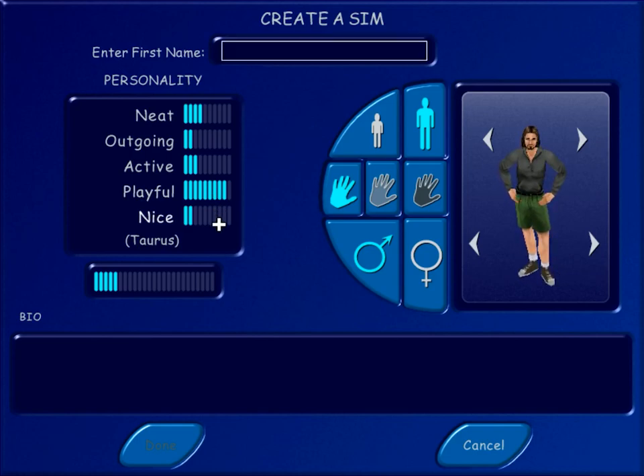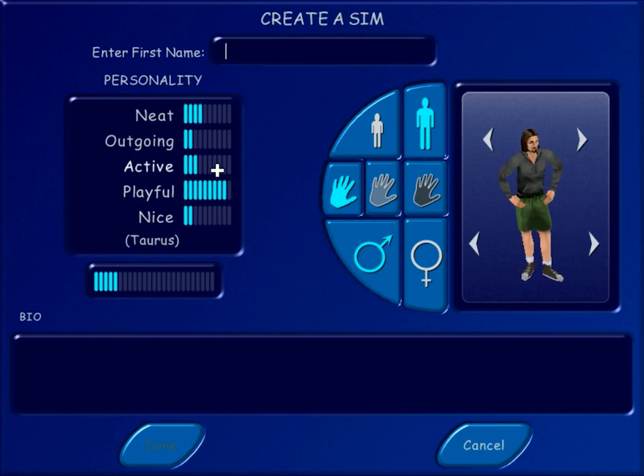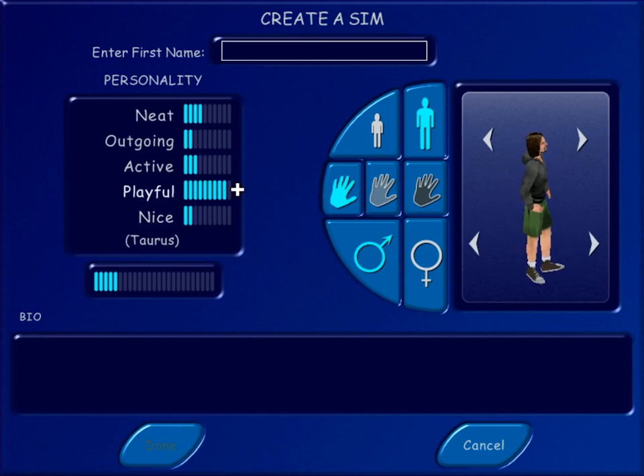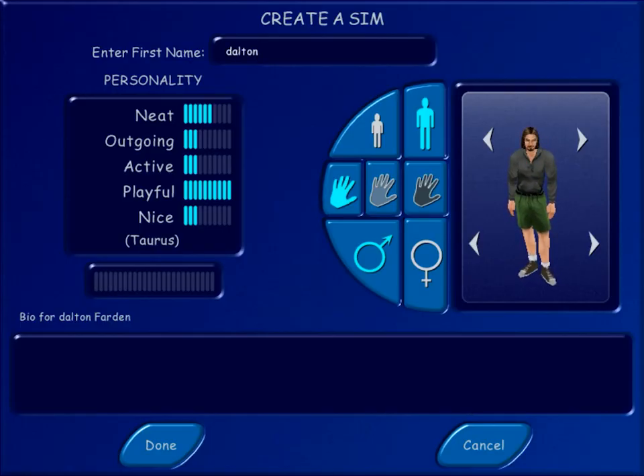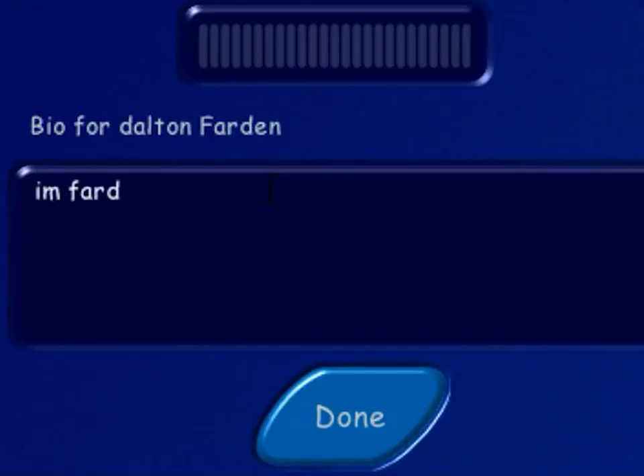I'm probably more nice than I am outgoing. I'm mostly playful. You're very playful, probably. You're pretty neat — you clean up a lot. It's just like our own personal space that gets messy. Dalton's a Virgo, I'm an Aries. There we go — Dalton Farden, lowercase two. Bio: I'm Fartin. Perfect, that's great.